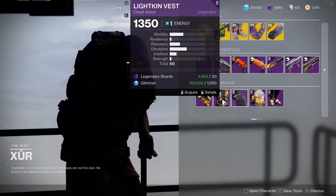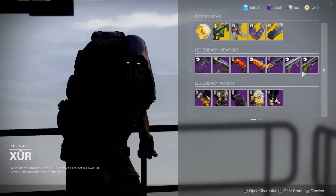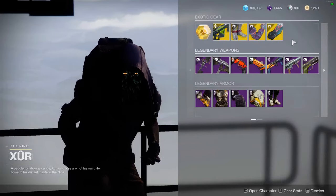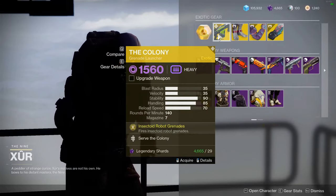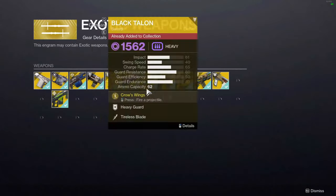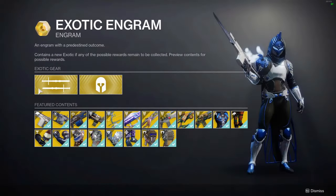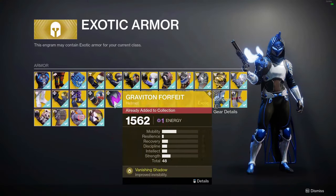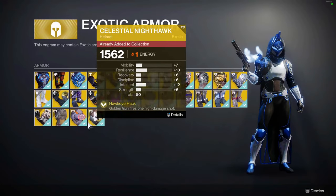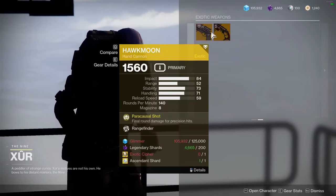Utilize Xur — you can get different armor sets from past seasons, get some unique rolls on weapons like this sidearm that hasn't been around for like 7 seasons or something, but you can get it at Xur's. You can get exotics: one for each class with random rolls, one exotic weapon, and a chance to roll some good ones from the exotic engram.